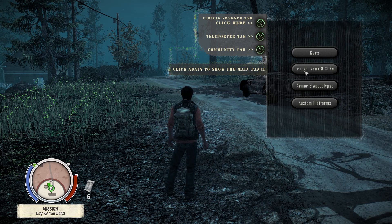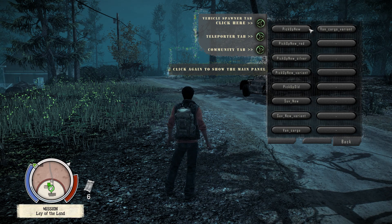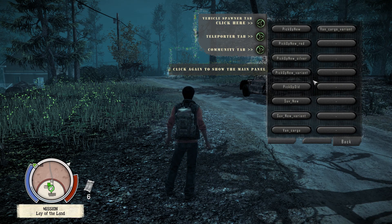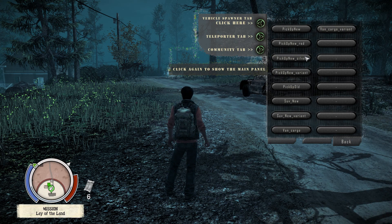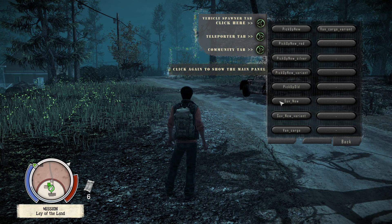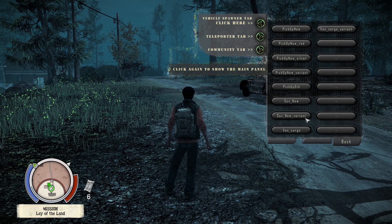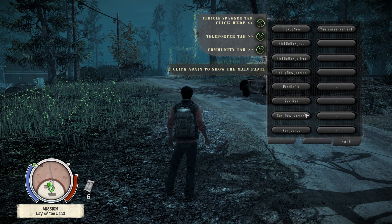Trucks, vans, and SUVs covers all those vehicles — your van cargos, SUVs, and pickups. There's the old 60s pickup and the new pickup which is like a GMC Sierra-style vehicle. Then you have vans, the normal Tahoe or Yukon SUV, and a new variant that's all black with a ram-style front — could be like a government vehicle.